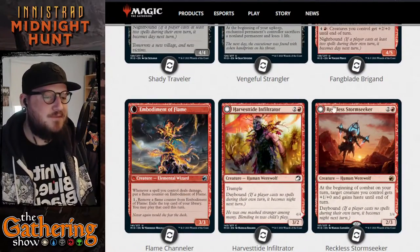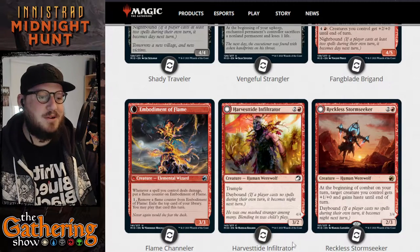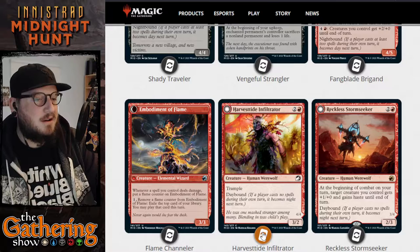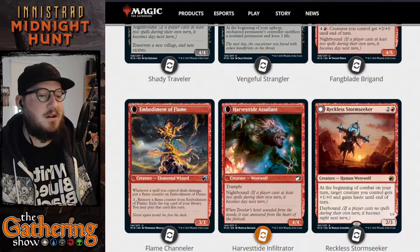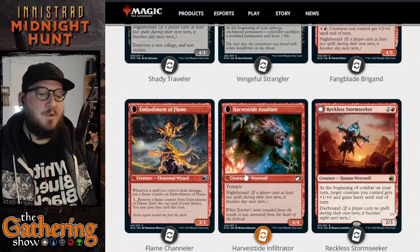Next is Harvest Tide Infiltrator. For 2 and a red, you get a 3/2 Human Werewolf with Trample and Daybound. When it becomes Night, Harvest Tide Infiltrator becomes the Harvest Tide Assailant — a 4/4 Werewolf with Trample.